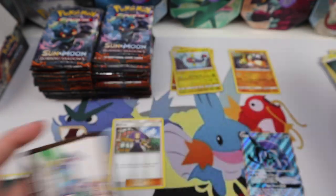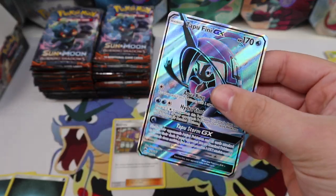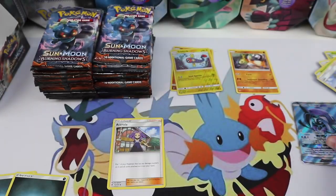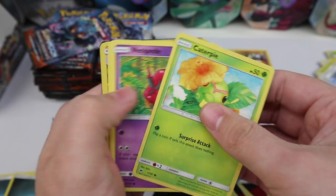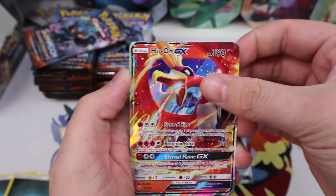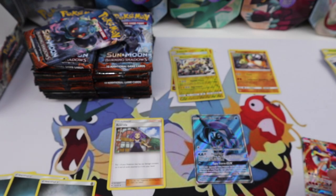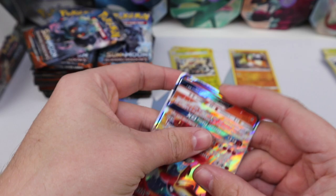We have Lana, Metapod, and Porygon 2. Tapu Fini is very cool. I don't know if I've ever pulled this one before, but it's beautiful. Our reverse is an Electivire — hey there we go! We have Ho-Oh GX. Back to back ultra rares, very very cool.